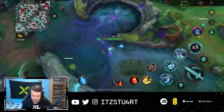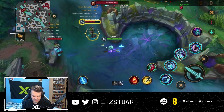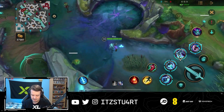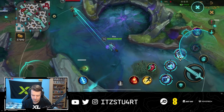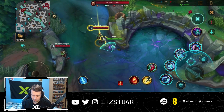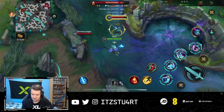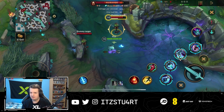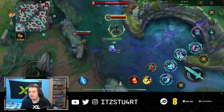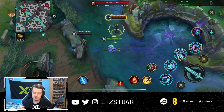You can use the ultimate to slow a champion and then get into range with your third ability or first ability dash to guarantee the shark hit. However, when you're very close, the shark size is smaller, dealing less damage. You need to decide: do you need maximum damage from the ultimate or do you need to secure the hit to kill an enemy champion?